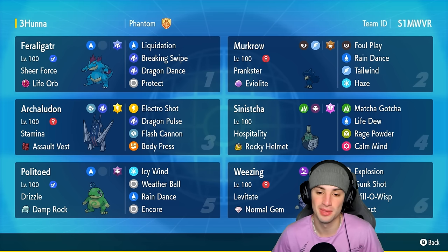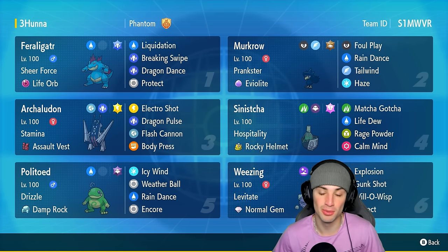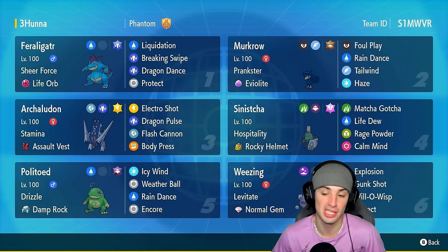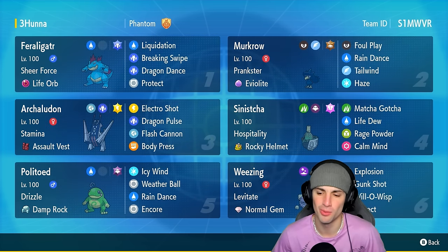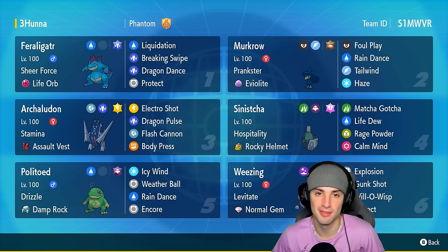Another off-meta Pokemon we have is regular Weezing with the Normal Gem. Normal Gem is going to allow us to get a normal move boost, which is why we have Explosion on this Pokemon. This thing is going to explode, do a monstrous amount of damage, and hopefully KO the opponents. Weezing also has Sludge Bomb and Will-O-Wisp that can do work, but I kind of only want to use it to explode — it's a lot of fun, trust me.